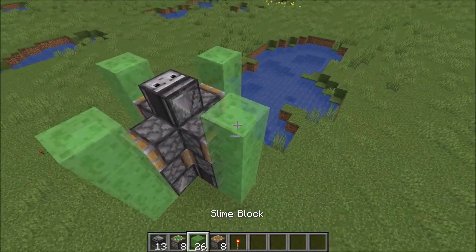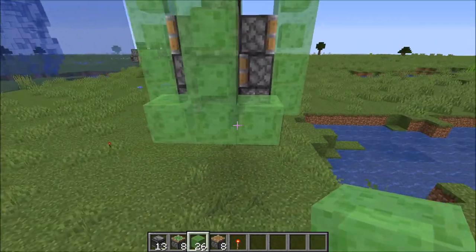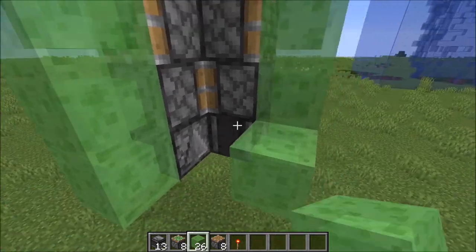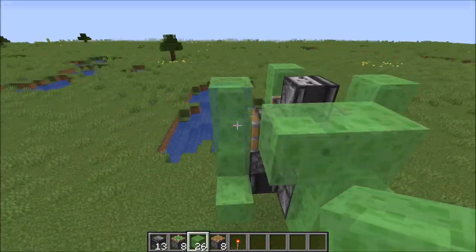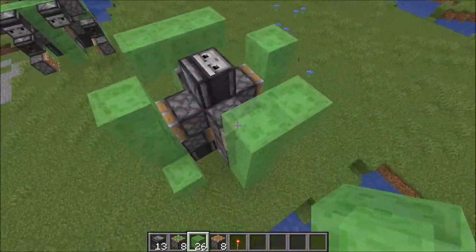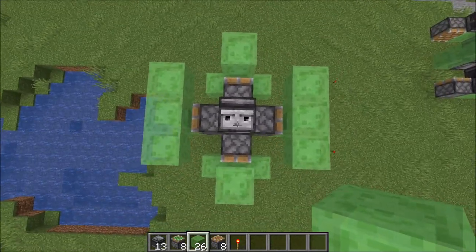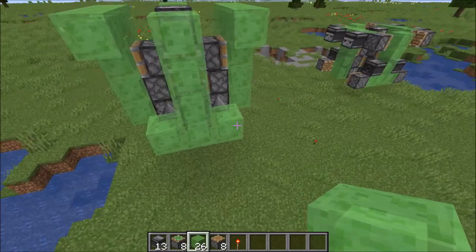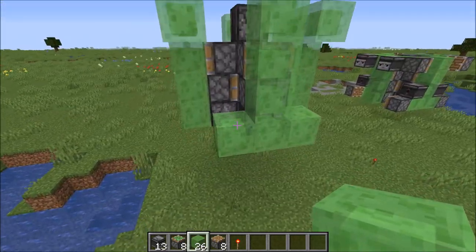Once you have that, pick any side — grab your slime blocks. You'll want two on the bottom for a little three-block total segment on the bottom there, and on the opposite side the same thing. On these sides here, you'll do it on the top instead of the bottom — opposite of each other. So you should be looking at something with four blocks down, three on the bottom.